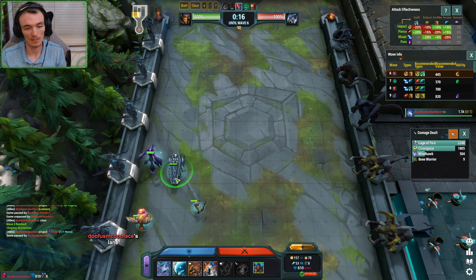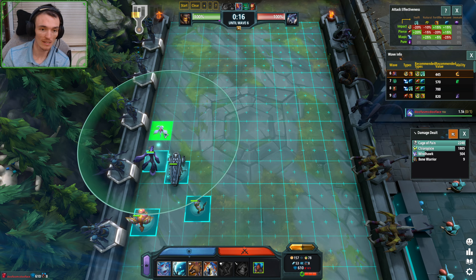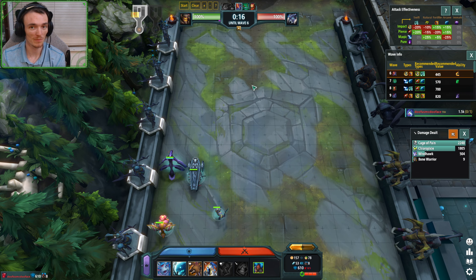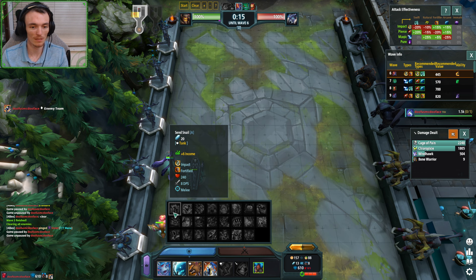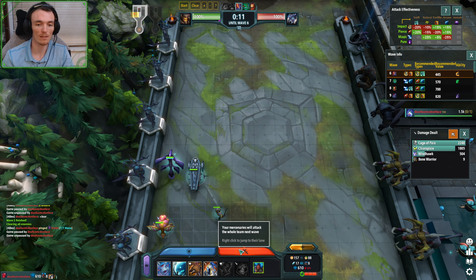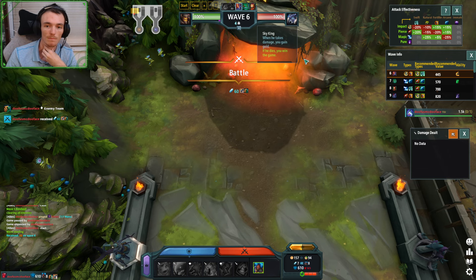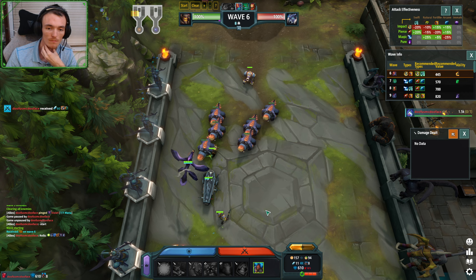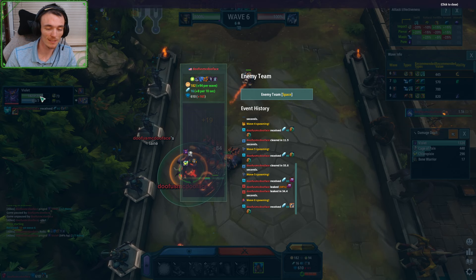Now maybe you leak really bad and you can't afford the Violet — that's where we look at a Devilfish in the split. But is the split really that good? Maybe these units just aren't very good is what I'm starting to realize. We're able to afford the Violet — awesome. We think we're okay.